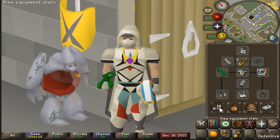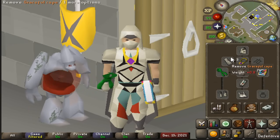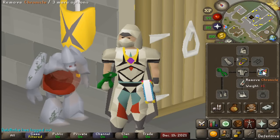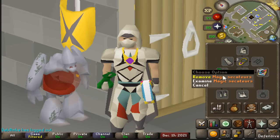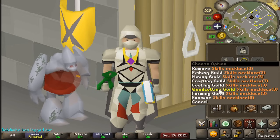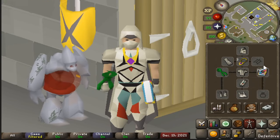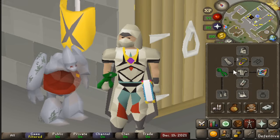Now onto the gear and the inventory. For gear, I bring a full graceful set — you don't need it but it is helpful and saves your run energy. Beyond that, I usually gear up for an impending farming run. So you don't need the Chronicle, the skills necklace, or the magic secateurs — I just bring these because I'm going to need them for my herb run. The skills necklace is a good teleport to the Farming Guild right when you're done with your run, and the Chronicle is also useful for the herb run. So you don't have to worry about those if you don't want to.